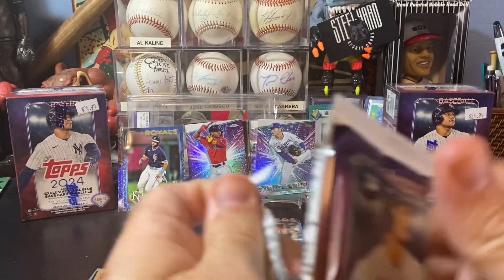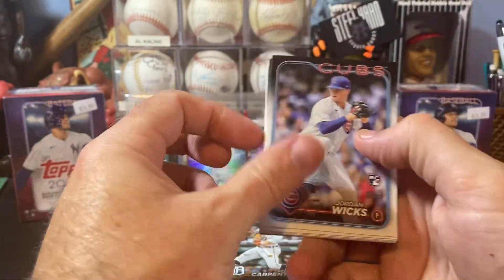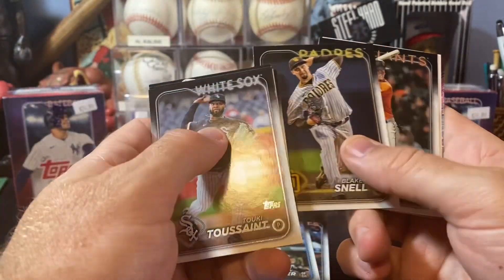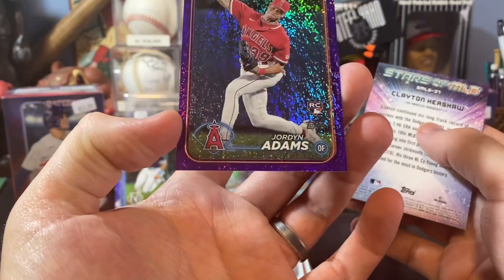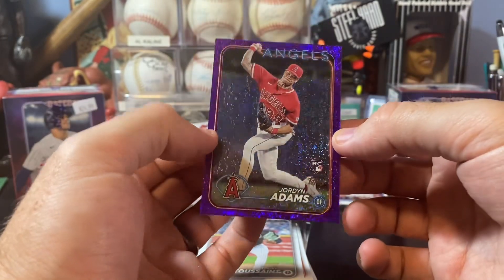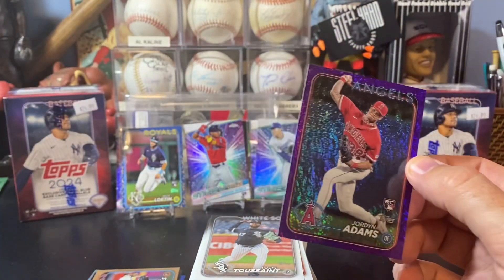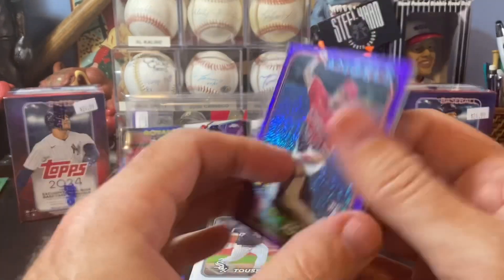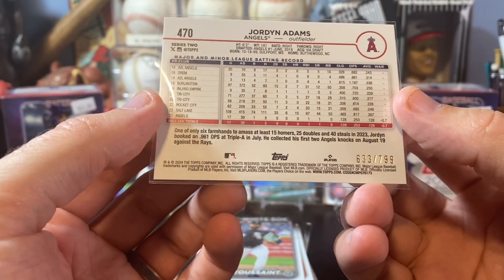One pack left. Jordan Wicks Rookie again. Toussaint, Walker, McCutcheon, Larnock, Robles — I feel like we've seen all these before. Blake Snell. Tyler Fitzgerald. And we've got a color parallel of another rookie — Jordan Adams. Purple Jordan Adams, numbered out of 799. Cool looking card, and it's a rookie — that's a good thing. Obviously Jordan Adams is not one of the bigger names we're looking for, but anything could happen. He's an older rookie, 24-25 years old.